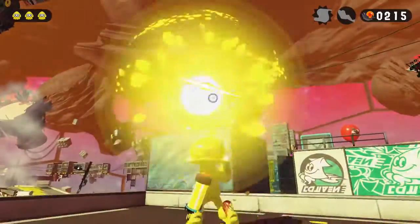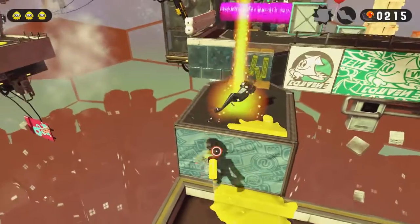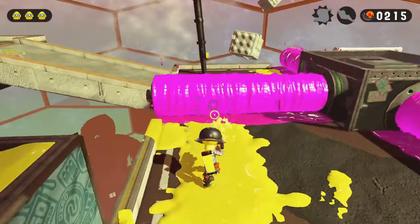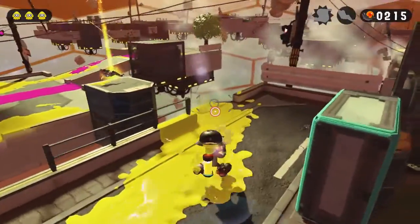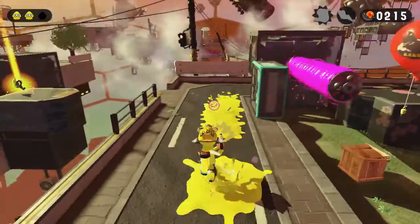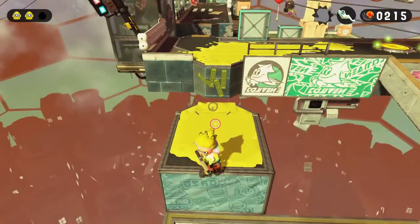Let's go here and get this secret collectible if we can. Come on, we can make it. That is so annoying that it's just beyond our reach — I guess we'll have to get it from that platform over there. So let's just wait for this roller to get back, then make our way across, hit this checkpoint, and slide our way to the Sardinium — I think that's what it's called. We can just jump our way over to the Sardinium like this. There we go, now we have one out of two collectibles.